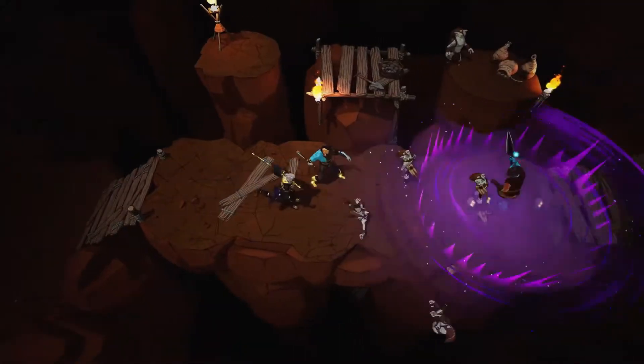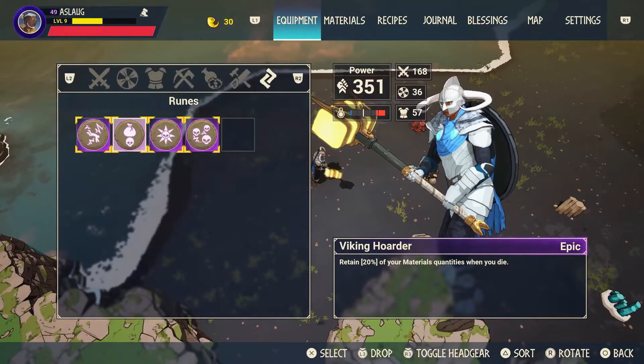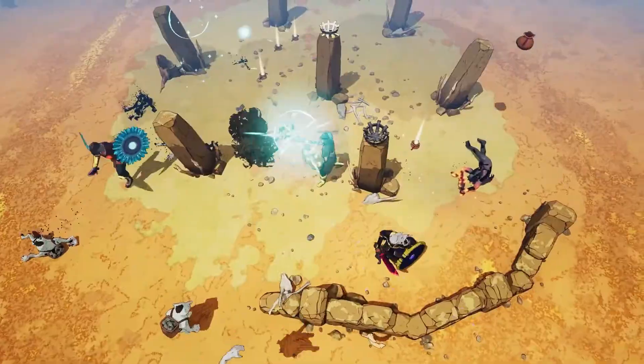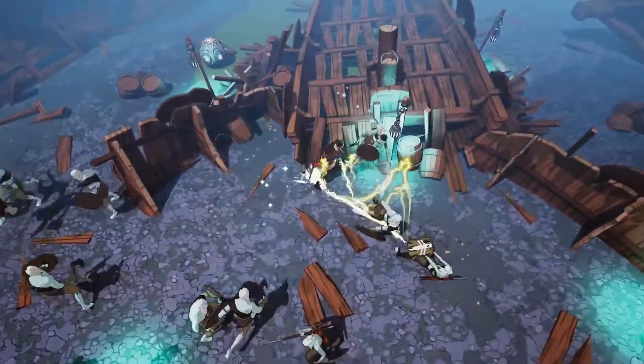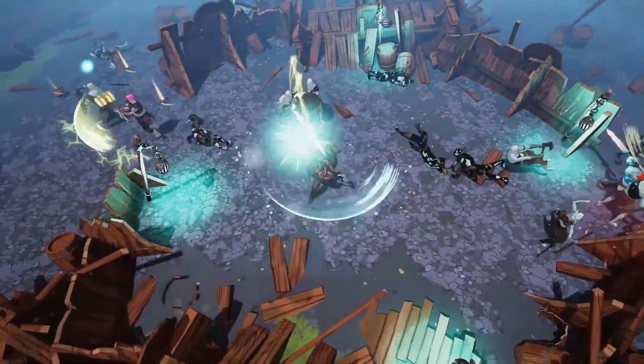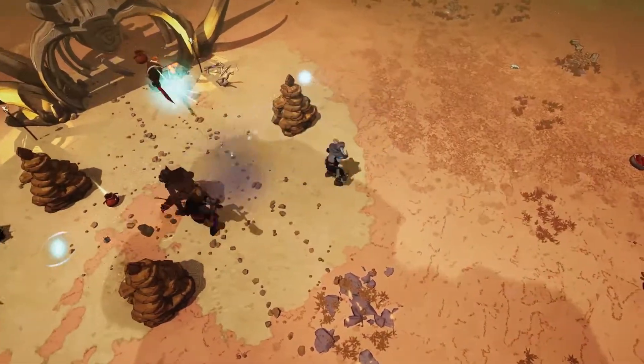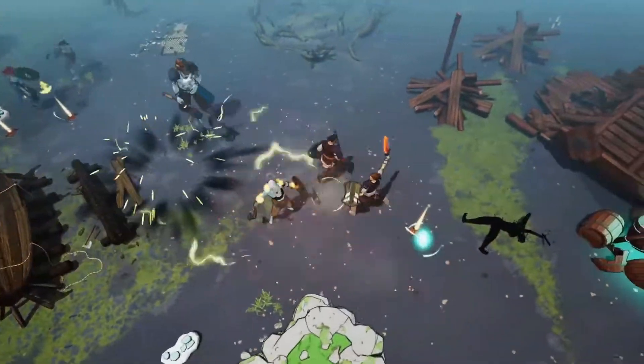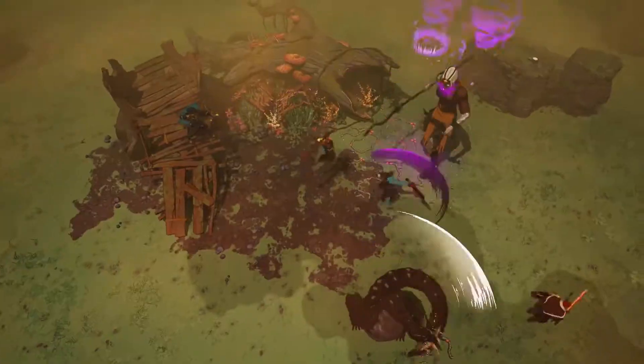Season one also introduces runes, which give you new special powers to customize your character even more. The Wolf Saga will launch with 30 runes, including the Might of Mjolnir, which adds powerful chain lightning arcs to your attacks. You can use multiple runes together and the effects can get pretty wild. You'll end up with different rune combinations each session, so you'll always have new ways to experiment.